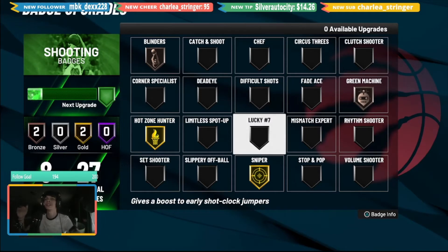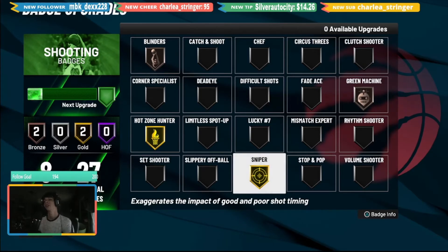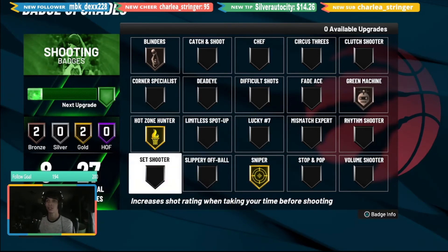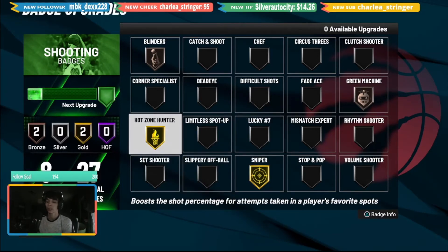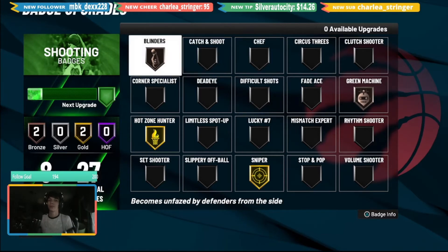Now let's get into the best badges for high three-point shooting builds. We're going to start with Hot Zone Hunter and Sniper — I already told you these are the best shooting badges in the game right now. These two are mandatory on every single build if you are trying to shoot the ball. Hot Zone Hunter and Sniper are non-negotiable. If you don't have those on, you are not a shooter.